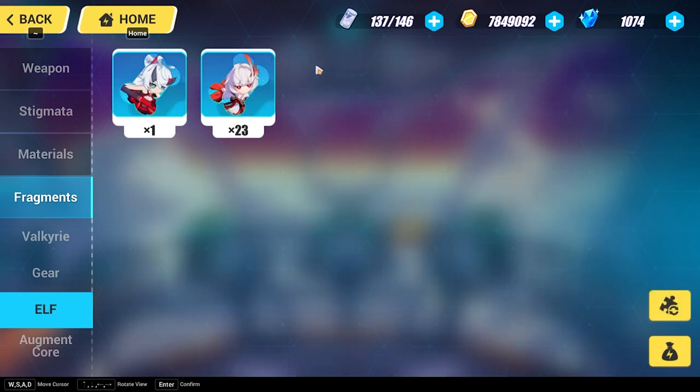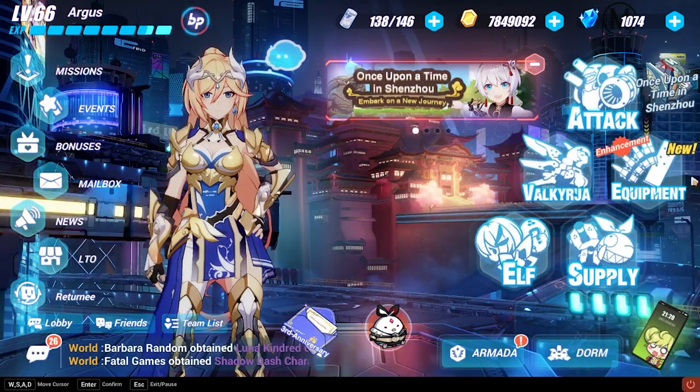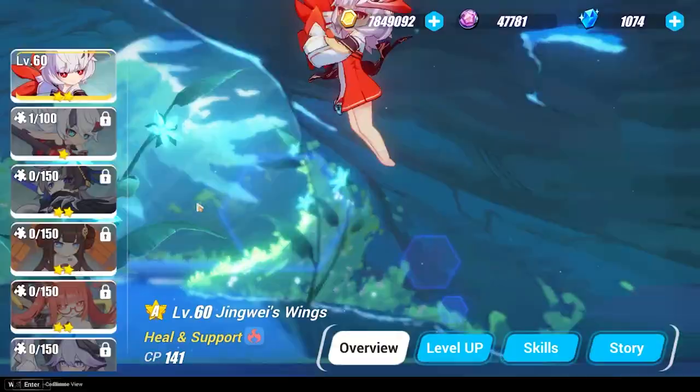Elves are basically pets that you unlock at level 60, so as a new player don't worry about them too much yet. Augment Cores are used to unlock a stronger alternate form for certain characters — basically a power-up system for specific Valkyries.